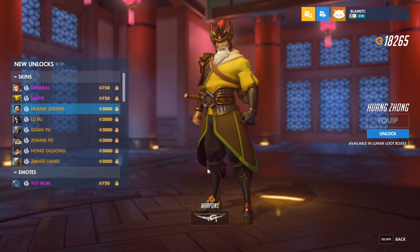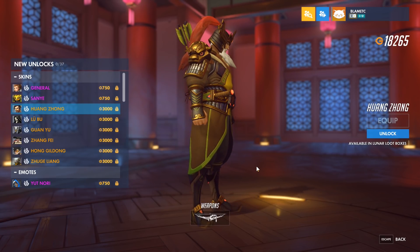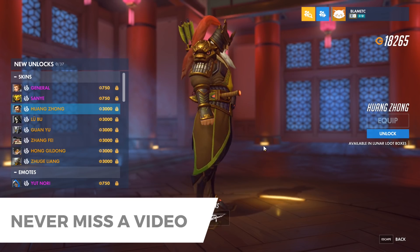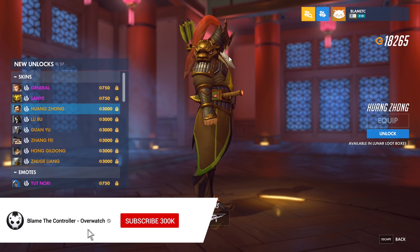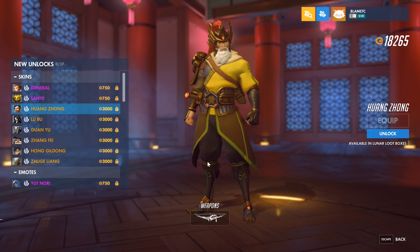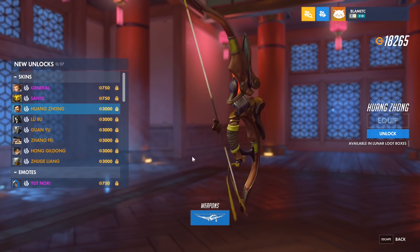Into the legendaries, we've got Hanzo with Huang Zong. I was making fun of the beard because it looks like a fake Santa beard. Now that I can actually look at it in the Hero Gallery, the beard isn't even attached to his body — it's not falling on his body, it's just sticking straight out. The angry Santa beard. And the bow.